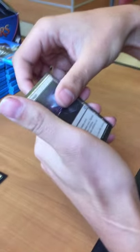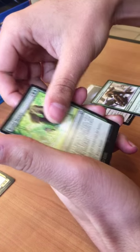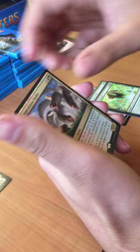First uncommon: Eldrazi Temple, Carpe Lozan Strider, Bestial Menace. Our rare: Apocalypse Hydra. And our foil is a Steady Progress.